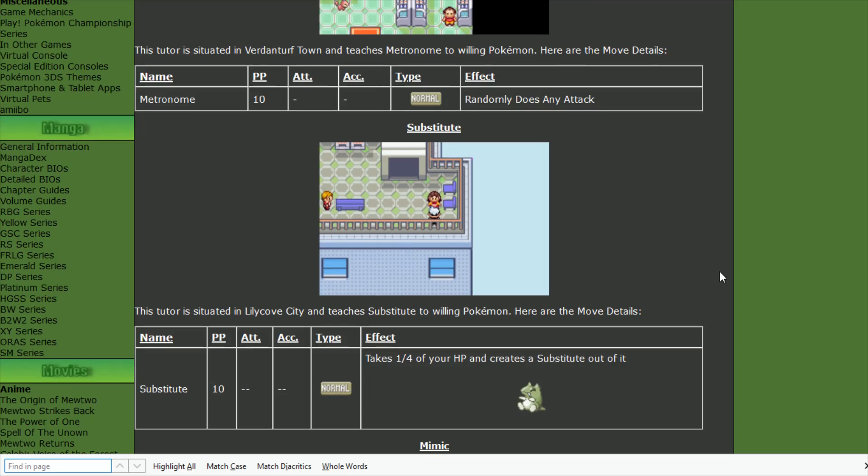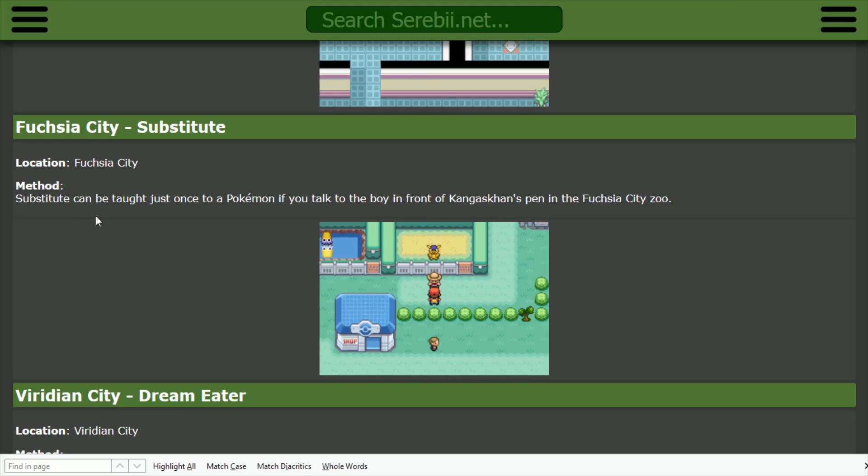There are a couple of different move tutors that you can learn Substitute from. In Emerald, this tutor is situated in Lilycove City at the top of the Lilycove Mega Center, and it will teach Substitute to a willing Pokemon. If you're playing FireRed or LeafGreen, there's also an option in Fuchsia City where Substitute can be taught once to a Pokemon if you talk to the boy in front of the Kangaskhan's pen in the Fuchsia City Zoo.